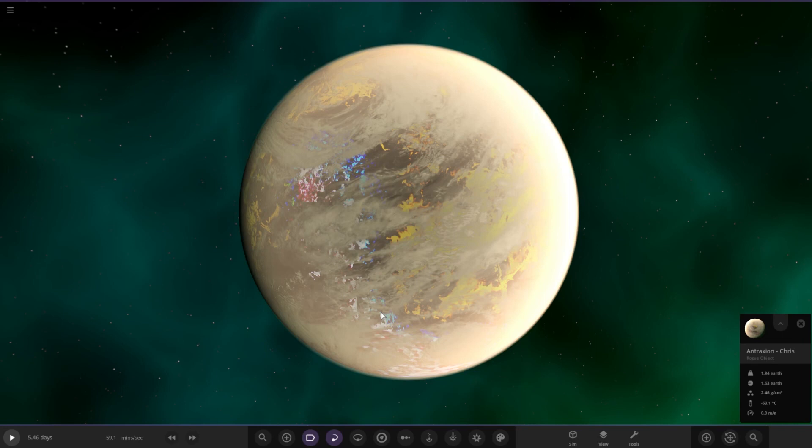This planet is called Antraeus. The atmosphere colour is beige, with a composition of 65% chlorine, 18% nitrogen dioxide, 11% hydrogen, 3.9% helium, 0.87% neon, carbon dioxide 0.13%, and noble gases 0.10%.